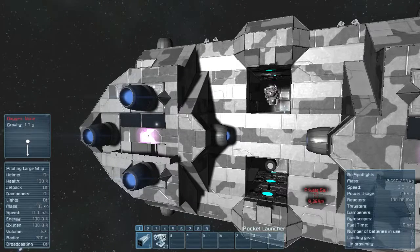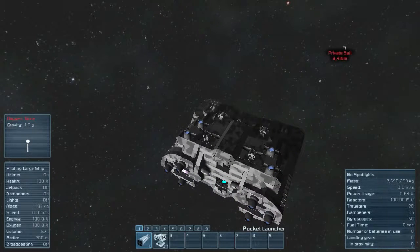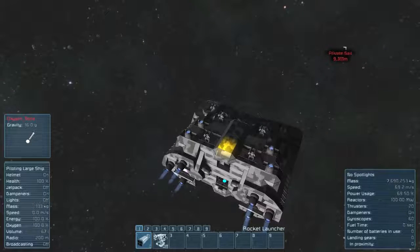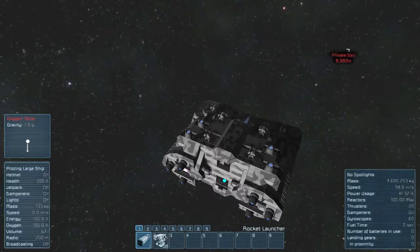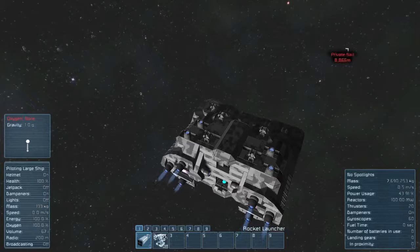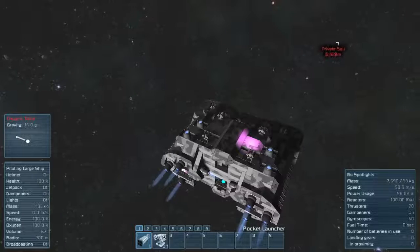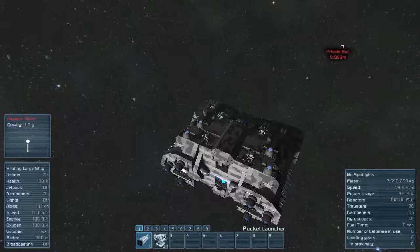I'm going to go ahead and show you what I mean. If you look at the right, you can see that I'm at 0.0 meters per second. Shall we see how long it takes for me to get to max speed? That is pretty fast acceleration, and I'm at max speed. In fact, it's going to take me so long to decelerate that it's better to decelerate using my gravity drive as well.